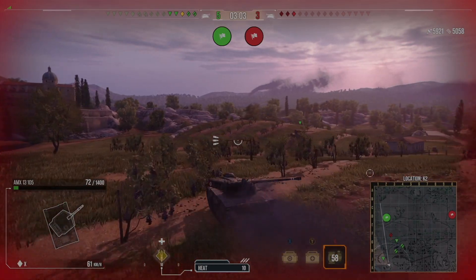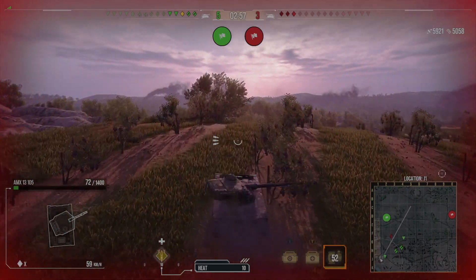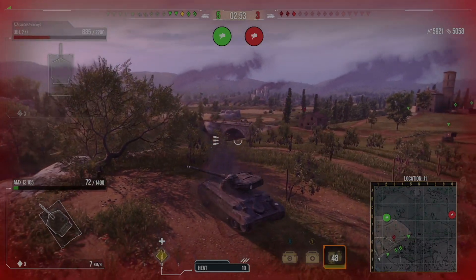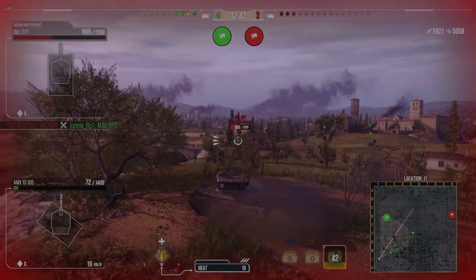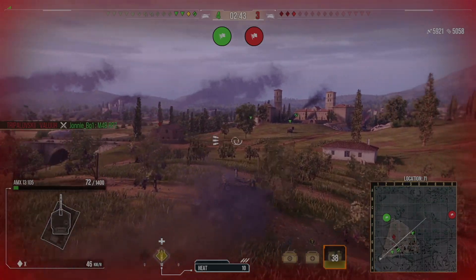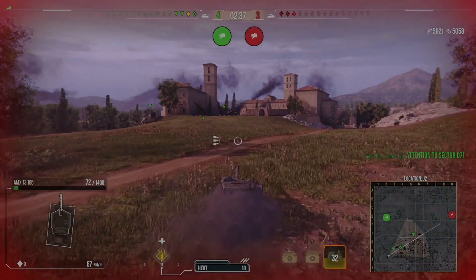At this point I'm on 6,000 damage. I get another clip in and I know that Valor was very healthy last we saw him. I'm thinking: let's get my three shots into the Valor — that's going to put me over 7k damage. That's my thought process — just get a clip into the Valor, put me over 7k, and then we'll have a great chance of winning the game.